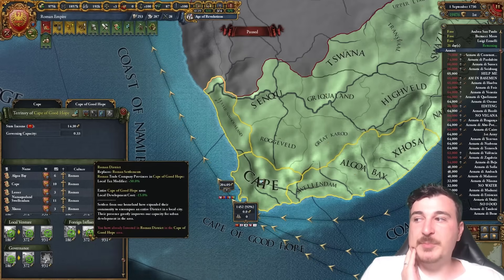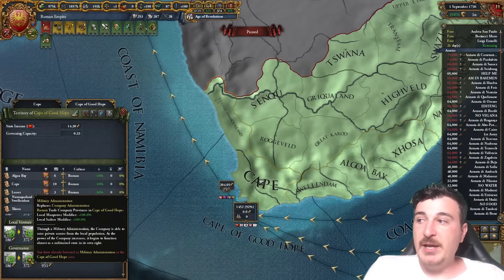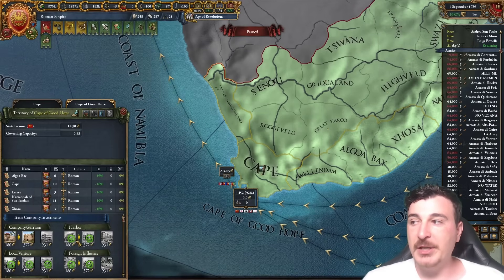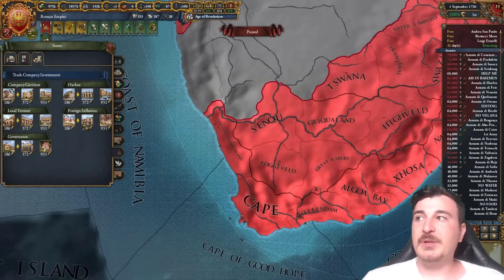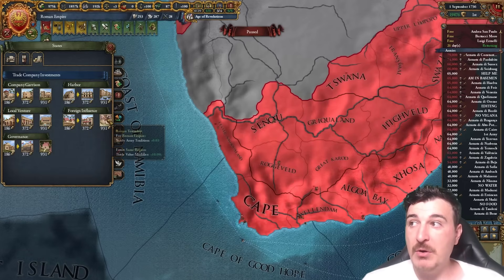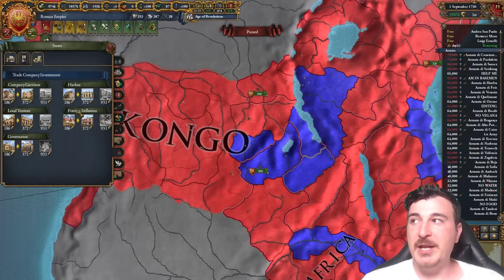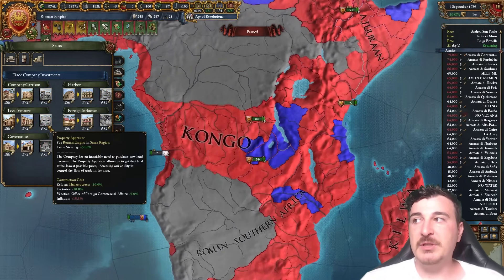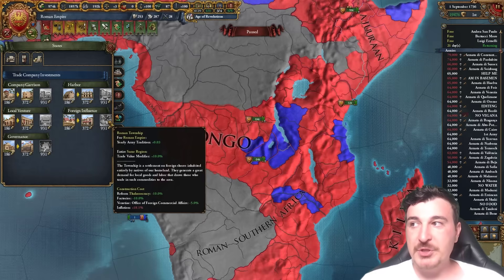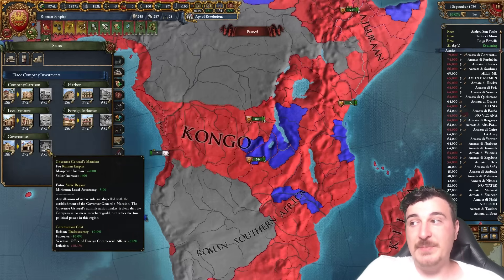Trade company buildings also offer local production efficiency plus 50%, as well as manpower and sailors. There's also a third-tier upgraded building, and you can use the macro builder to see what these buildings look like. The third upgrade is limited to one per trade region — so for example you could build the trade steering plus 50% in a region and cannot build any other option. You can also get army tradition, trade value, naval force limit, land force limit, or manpower and minimum local autonomy reduction.